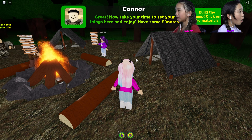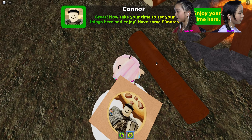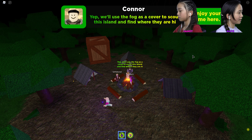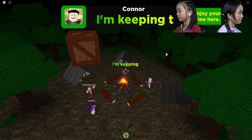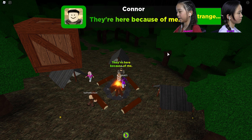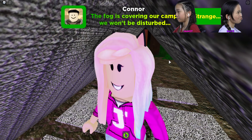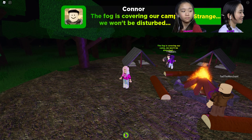Take your time and enjoy some s'mores. I'm going to eat it — I want the s'more! The Bloxycola heals you but Janet doesn't have one. We'll use the fog as cover to scout the island with that box and find out where they're hiding. What's your goal? I'll let you know one thing — they're here because of me. Strange. We need to sleep now. The fog is covering our camp, we won't be disturbed.